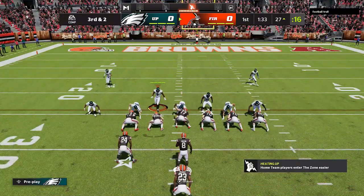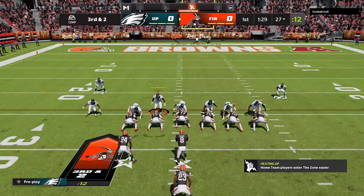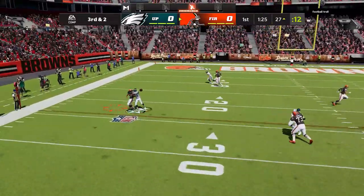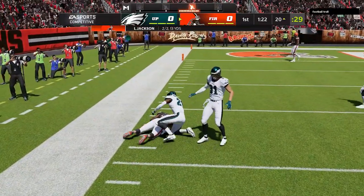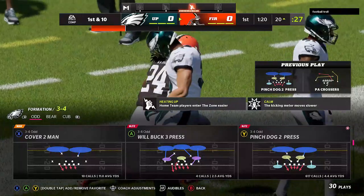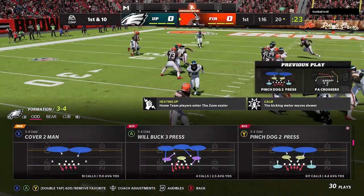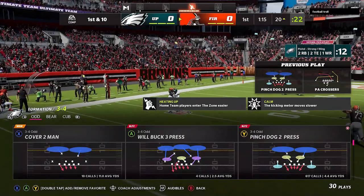I made a video about some of the better RPO plays in the game where you can run with the quarterback — I'll leave a link in the description if you want to check that out. Those are the RPO read plays like the RPO read flat wheel, played out of the Bills and out of the Cardinals. If you want to see RPO plays that still allow you to run with the quarterback, check that out. Link in the description below.